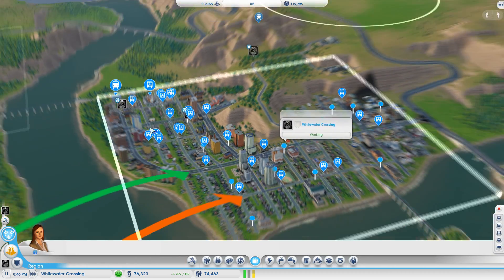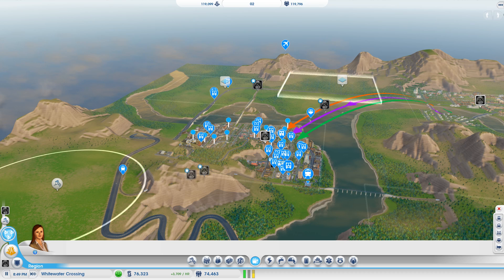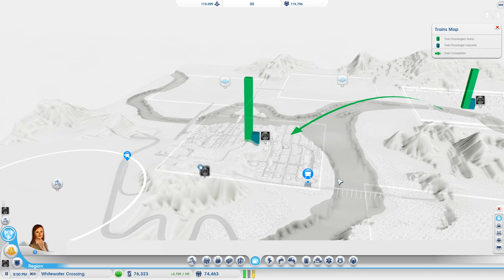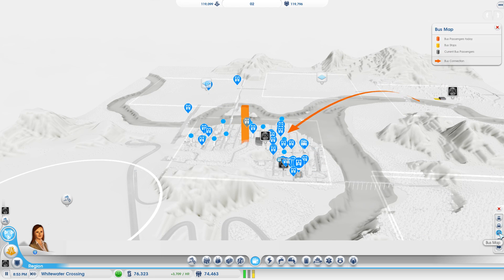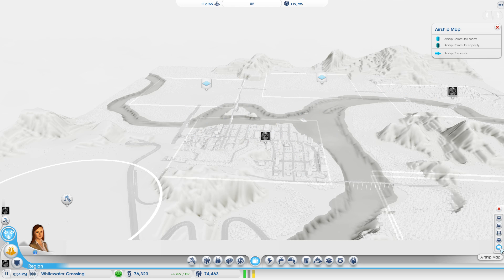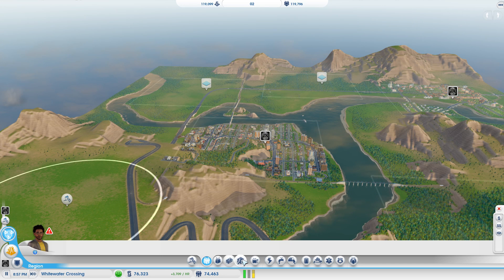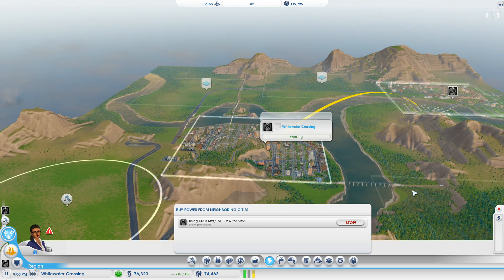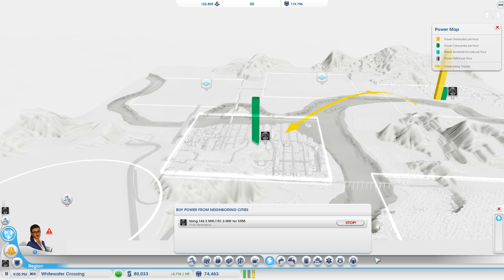If you look at the region view, you can see what I have here. So this is transportation - trains, buses - there's a lot of traffic between the cities, but not boats or planes. What I was looking at is power. This city is supplying all the power to this city - you can see this city makes none. The orange is power generated and I make none, so all my power consumed is brought in from the other cities - which is awesome.